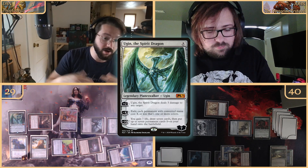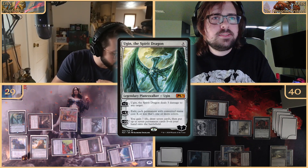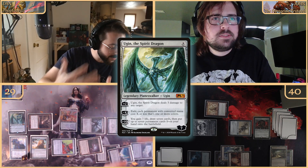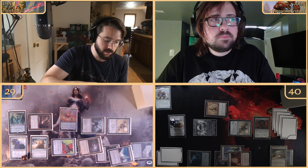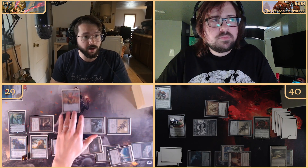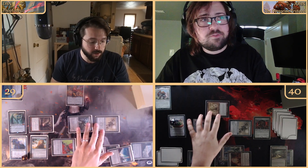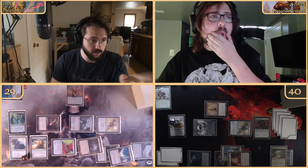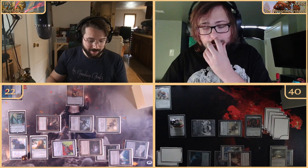Ugin goes to a five-six — we declare him as a blocker for the Foundry Inspector, the five-three. We're taking seven and putting another point counter on — we go to 23. That's that — we're going to our turn then.